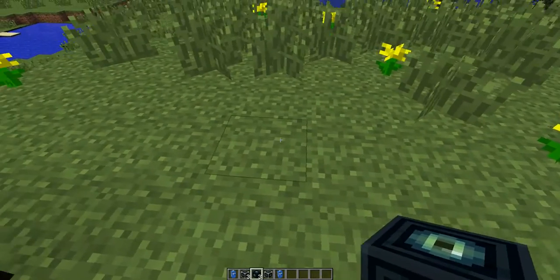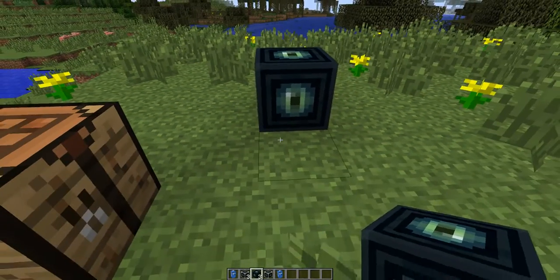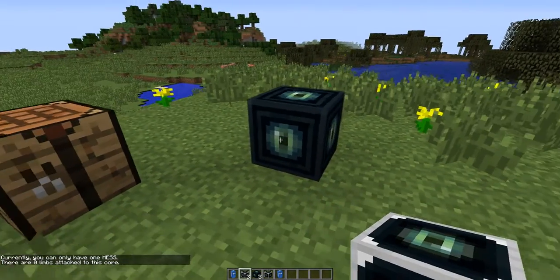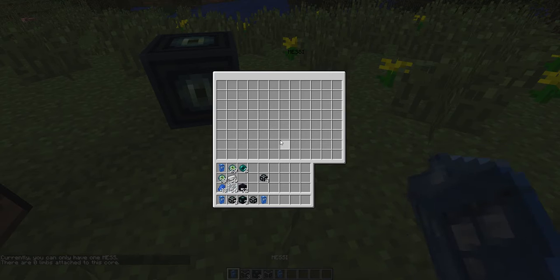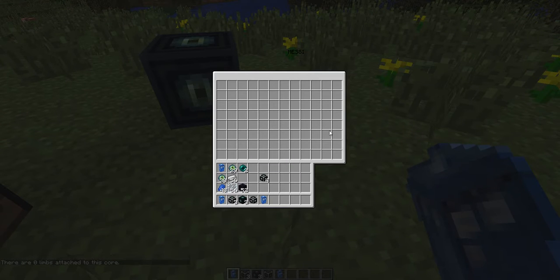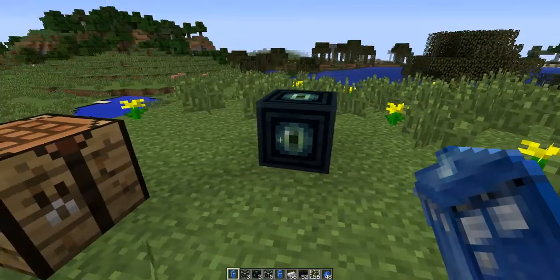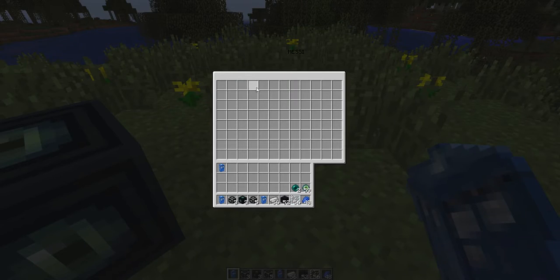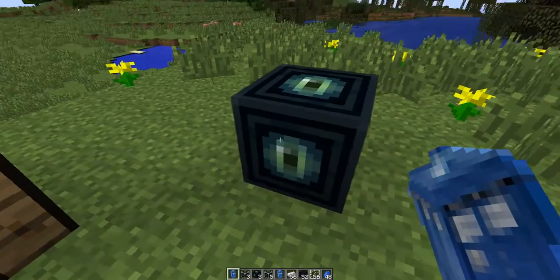So to set it up, you just need one mess core — remember you can only have one per person. At the moment, as you can see, it says there are no limbs attached. If I look at this, it says there's our inventory of that mess core. But we can't place... I found a bug, that'll need to be fixed. We'll fix that soon, don't worry about that. You won't be able to put things in normally if there's nothing attached.